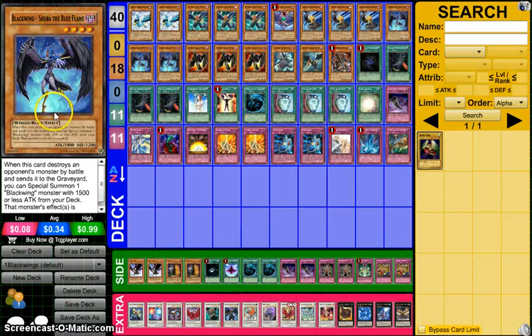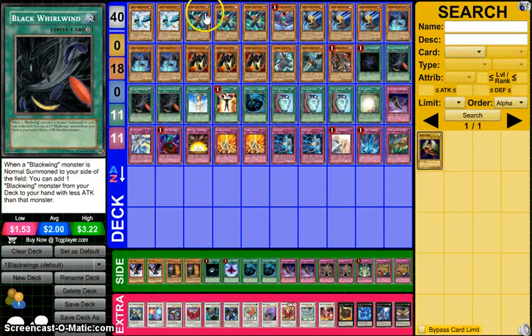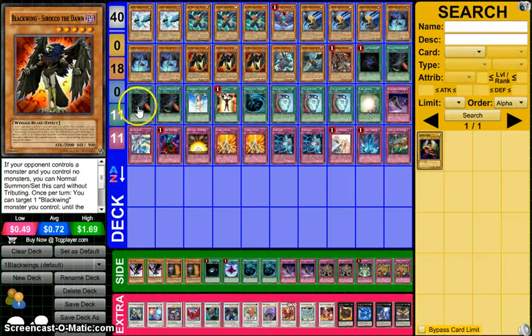Shura is the 1,800 attack monster that special summons from the deck monsters with 1,500 or less attack when it destroys the opponent's monster in battle. We play 3 because it's got 1,800 attack, so it can search every Blackwing in the deck besides Sirocco with Black Whirlwind.